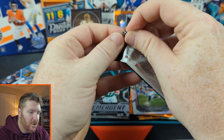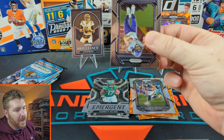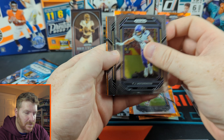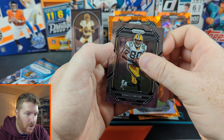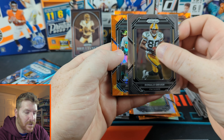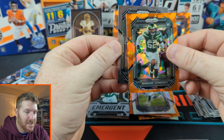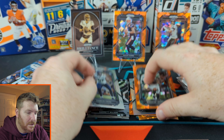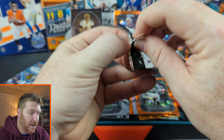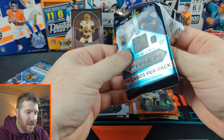Alright, now the rest of these should have orange ice — I call it cracked ice. TJ Hockenson, Donald Driver, orange rookie — Green Bay Packers? Nope, Jets: Jeremiah Johnson the Second, and Charles Cross. Not great so far on the second blaster — first blaster was great, second blaster less great.